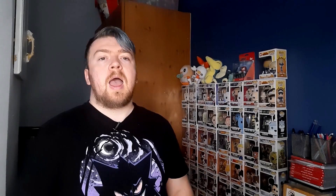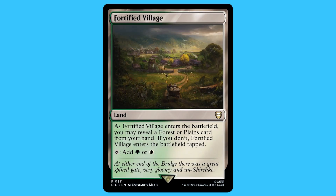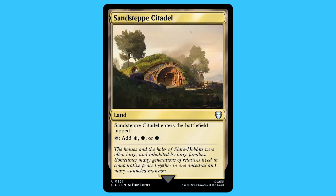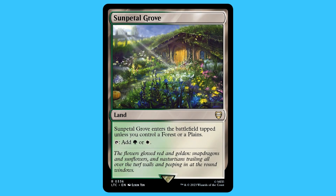There are six instants in total; they're all mainly target exile cards except for one, and that card is Crypt Insertion. Finally, there are 38 lands, and a surprisingly good number of powerful lands: Canopy Vista, Fortified Village, Isolated Chapel, Necroblossom Snarl, Sunset Citadel, Shrine Shadow Snarl, Sun-Dappled Grove, and Woodland Cemetery.